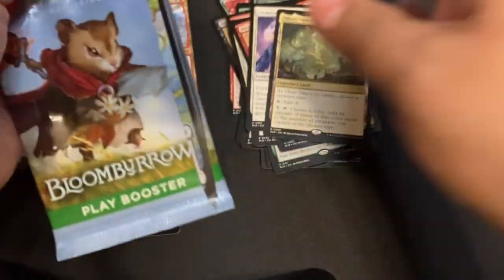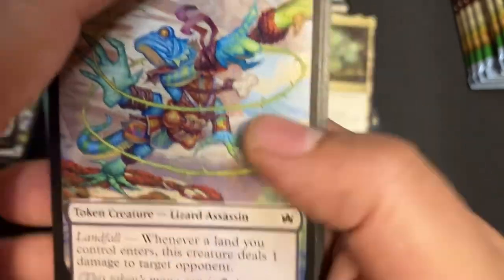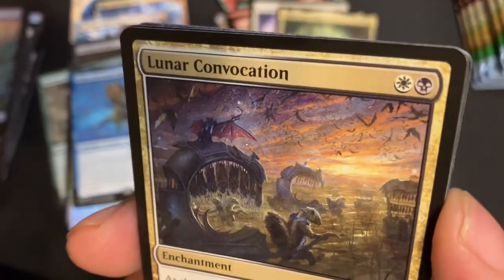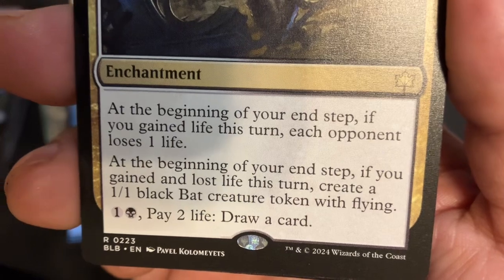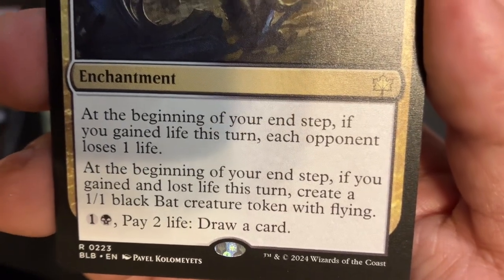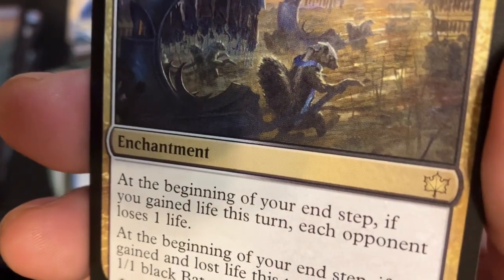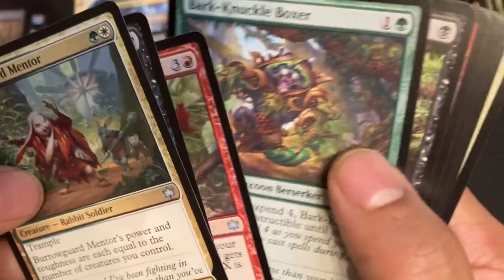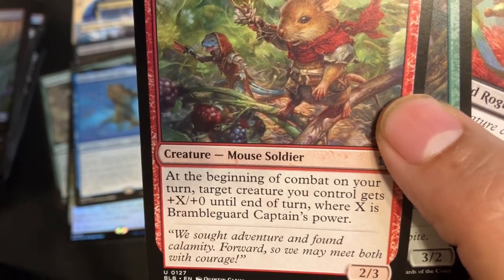Oh yeah that one felt great! Iridescent Vine Lasher — Offspring Token — people are talking about this one, people are looking for it. Foil Night Whorl Hermit, Foil Island, and Lunar Convocation — neat card. Two-drop in Orzhov: at the beginning of your end step if you gain life this turn each opponent loses one life; if you gained and lost life this turn you make a bet, and then you pay one black to pay two life and draw a card. Really nice. And Bramble Guard Captain — four-drop, target creature you control gets +X/+0 until end of turn where X is Bramble Guard Captain's power.